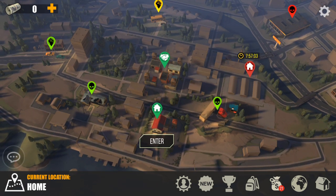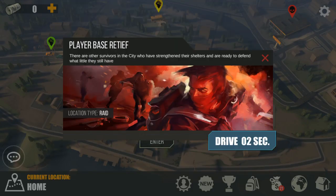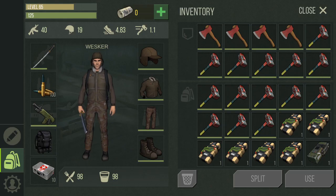Hello guys, welcome to another video. This time it's a raid video, chapter 5, and this is the base of Ratif. I've never interacted with this guy — I don't know him, I don't think I've ever raided his base. I've never seen him in global chat, so I think he's just another player who already quit the game.